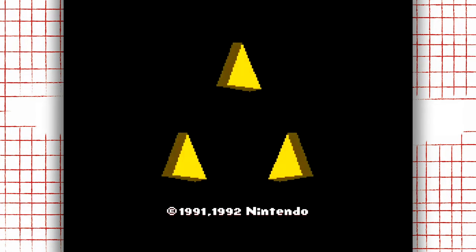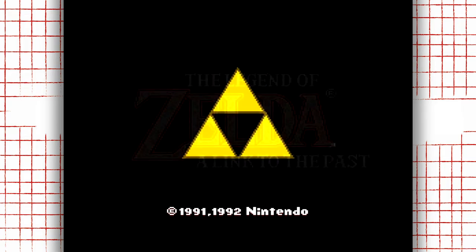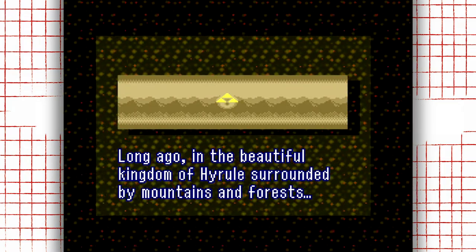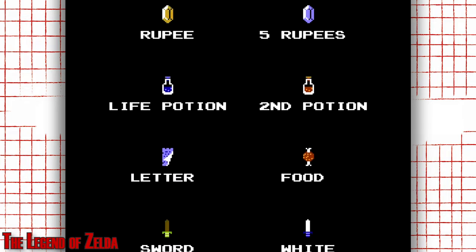Right as you boot up this new game, you're greeted by the shining, spinning, incredibly bright Triforce as could only be displayed with the power of the Super Nintendo, and the game still has an opening sequence to clear up the story. However, this time there's no big list of items, and you're not sure what sort of tools will help you on this adventure.